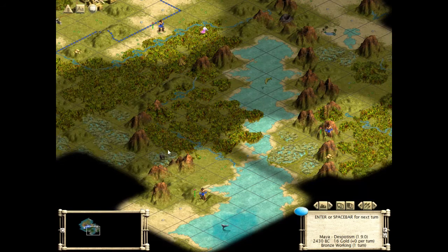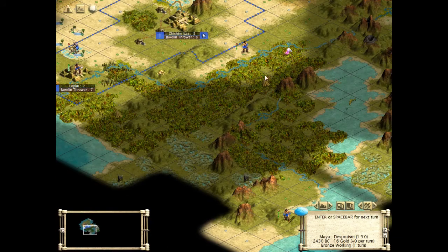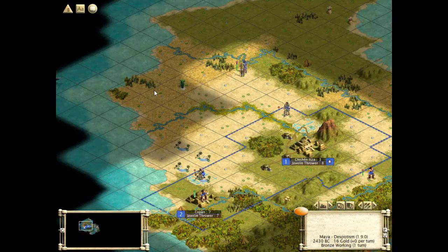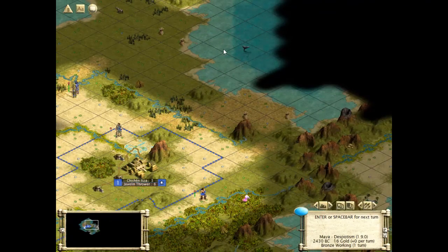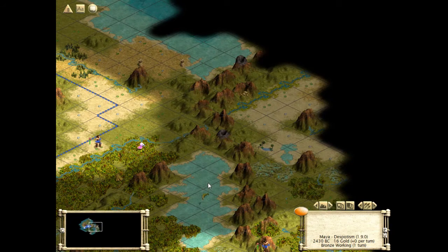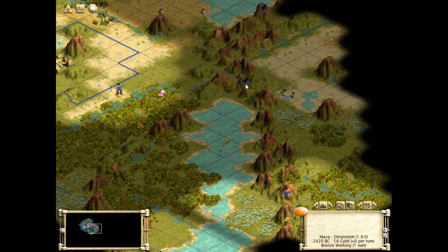In terms of luxuries, we're having a bit of a hard time. We've only found the dye here — I don't think we've found any other luxury resource yet. A lot of bonus resources though, and a volcano. Volcanoes are nasty little things.